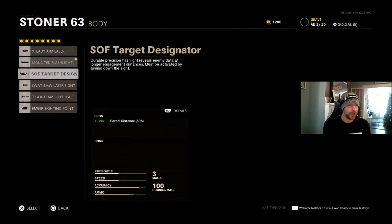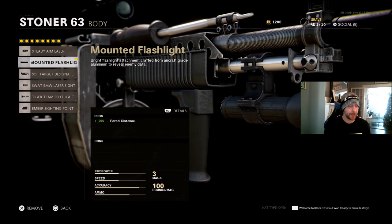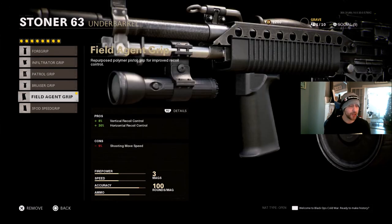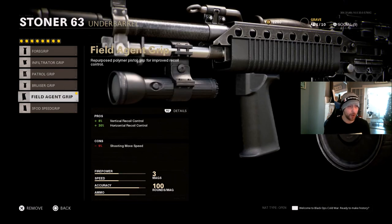For the body, I'm just using a Mounted Flashlight. You could go with the 5mW Laser which gives you 40% hip fire accuracy, but this is not a gun I'm looking to run around and hip fire with, so the Mounted Flashlight — the ability to see people at distances — is great. You can even use the Target Designator. For under barrel, the Field Agent Grip, Foregrip, or Infiltrator Grip — whichever one you prefer. Personally, I can't tell a whole lot of difference between the Field Agent Grip and the Foregrip, but it depends on everyone's trigger finger and how they control recoil.